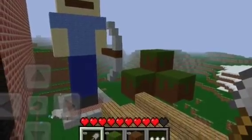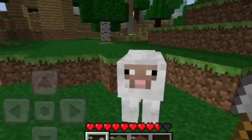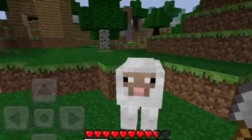Minecraft Pocket Edition, they updated it to 2.1, and they added pigs, and they fixed the bugs. One of the bugs where you couldn't collect light brown wood, and they fixed that.